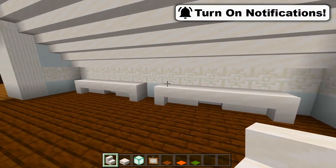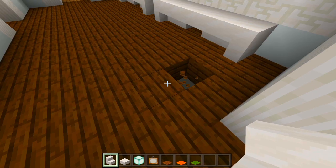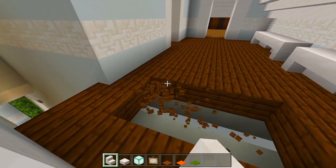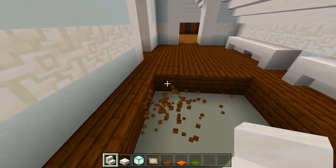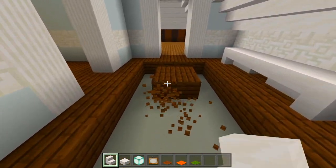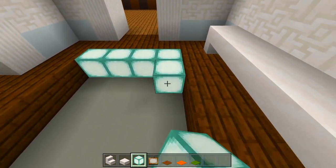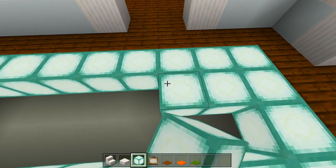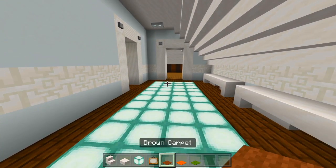We will add some decorations, but first let's go ahead and carve out a hole in the floor. It'll just be four blocks wide like that. We'll bring this along until we're one space away from that wall. Then I'll go ahead and fill this in with sea lanterns.